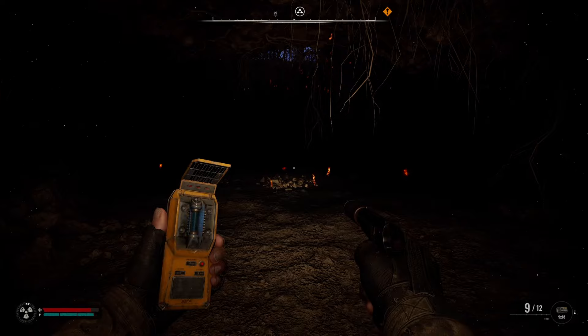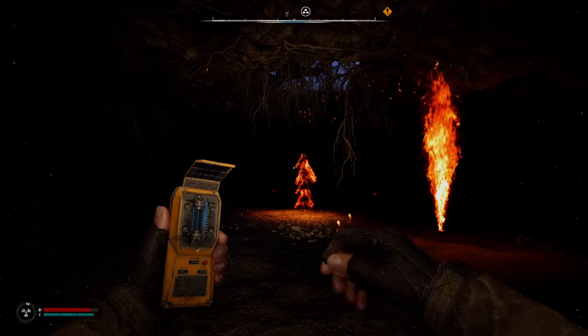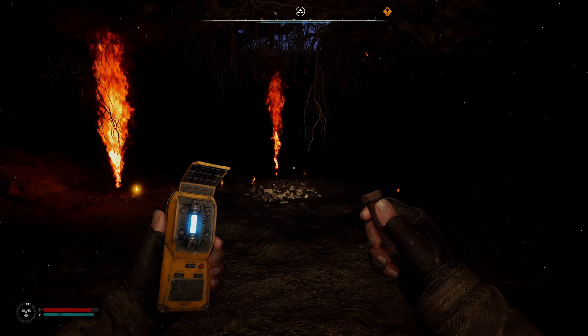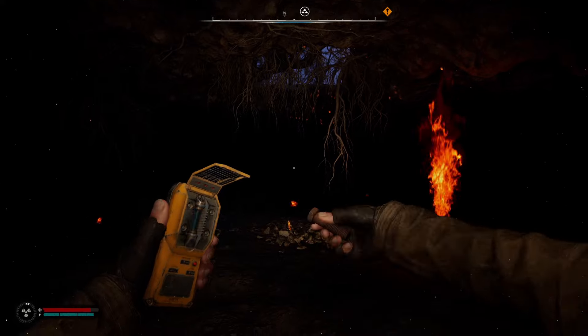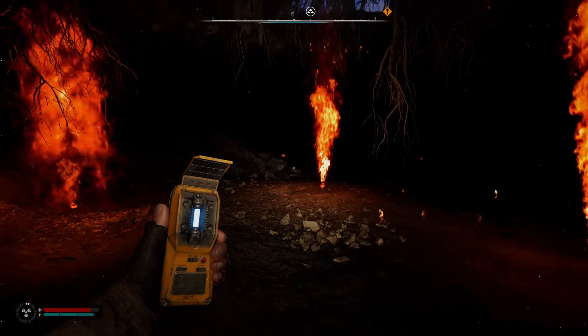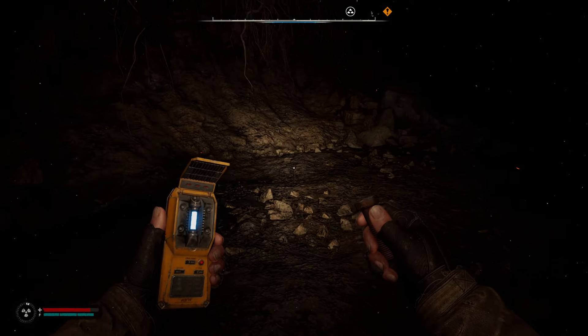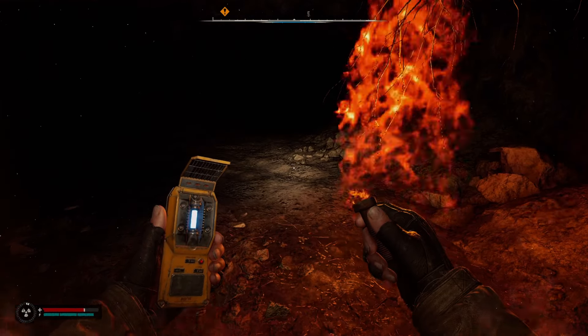Whenever you're near one of these anomalies, there's a chance that some of them will have an artifact. So when you have your Echo Detector out near an anomaly and it starts activating, then you know there is an artifact here somewhere. It's just a matter of getting close enough and finding the exact spot — as long as you're holding the Echo Detector in your hand, it should pop out if you can get close enough.